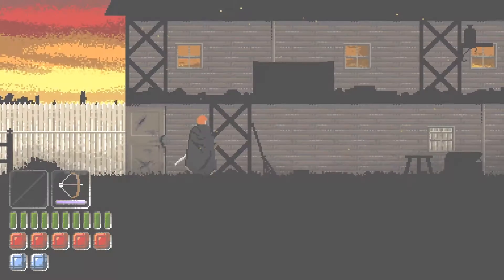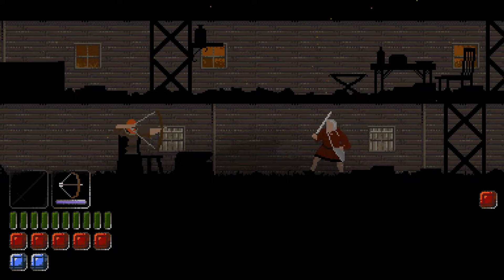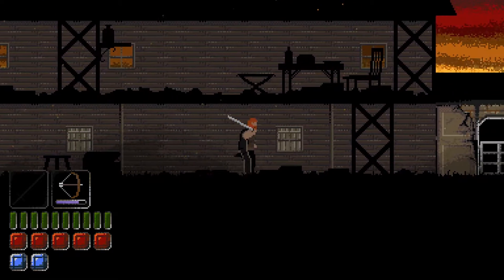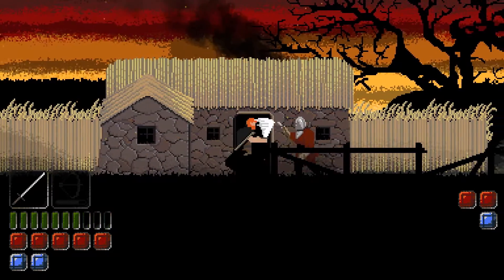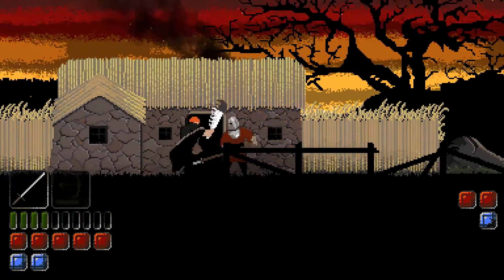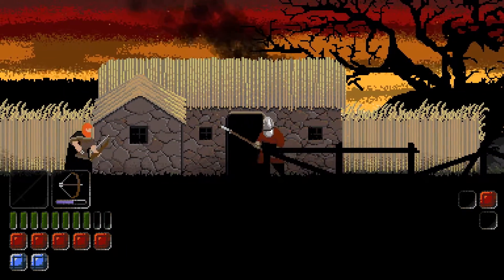Here is something exciting and new: a new weapon and the ability to carry and use more than one weapon at a time. The player can now pick up and make use of a bow as a secondary weapon. The bow has a limited number of arrows and therefore a limited number of attacks before it is depleted. Your longsword is still your primary weapon, and secondary weapons serve to supplement your existing attacks with others that are suited for different situations.